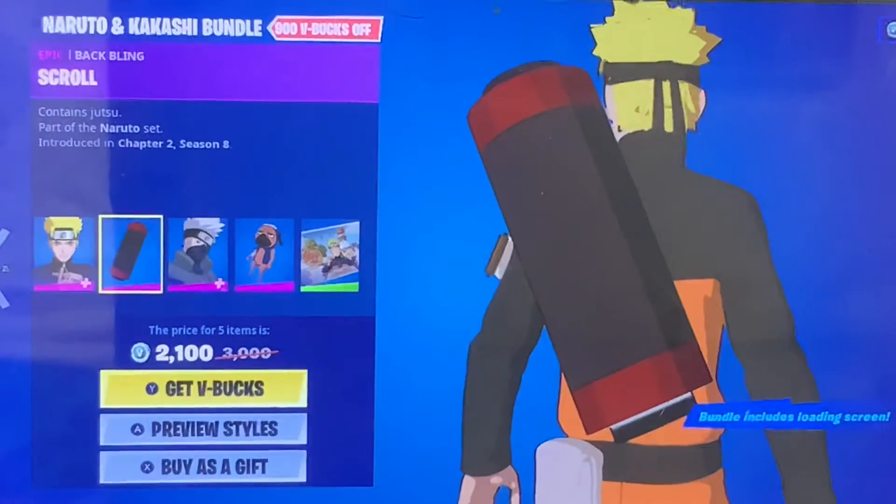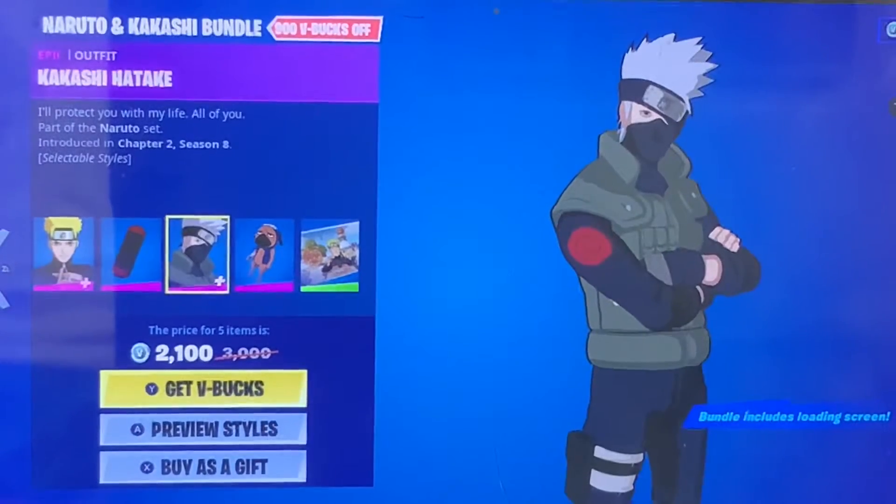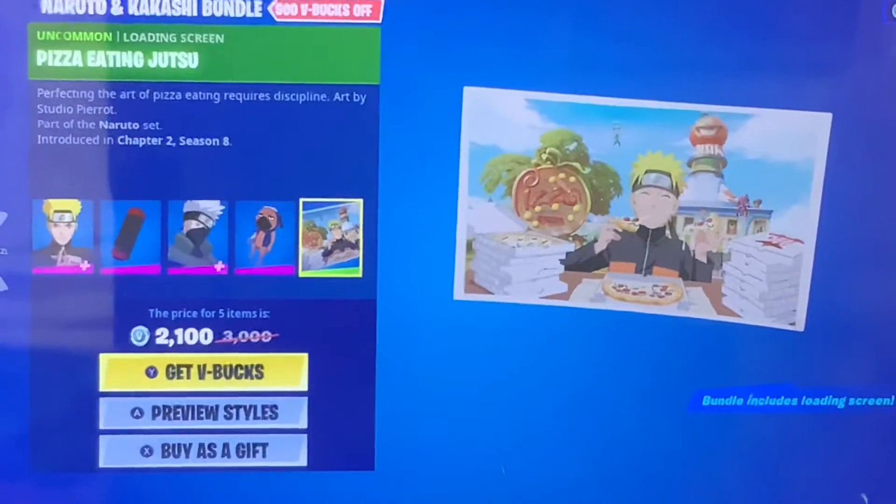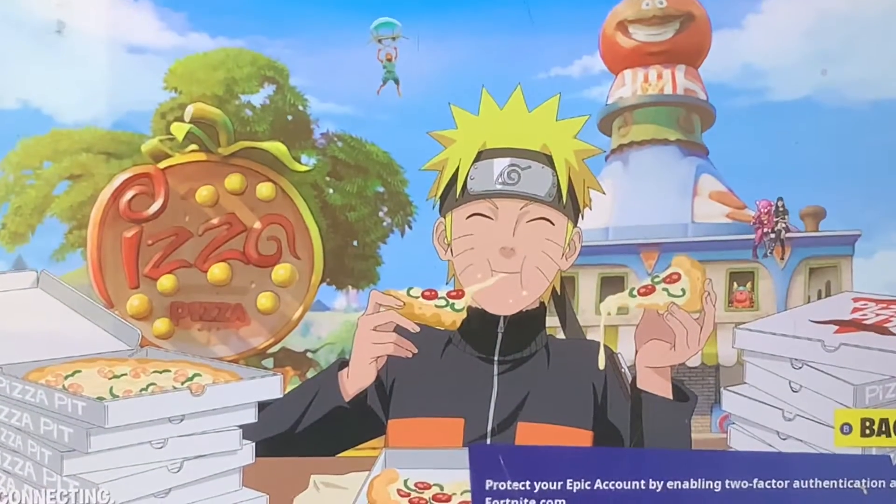There's the Scroll back bling, the Kakashi Hatake skin, the Bakugan back bling, and the Pizza Eating Jutsu emote. I guess Naruto really loves the craving of pizza.